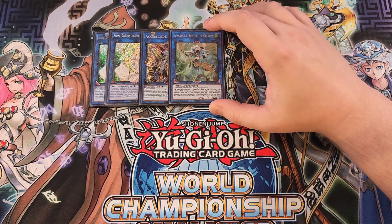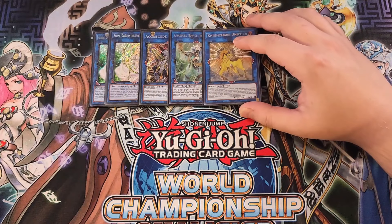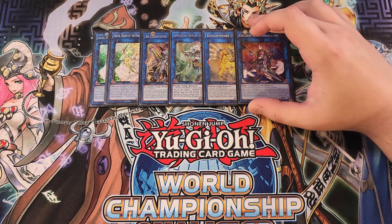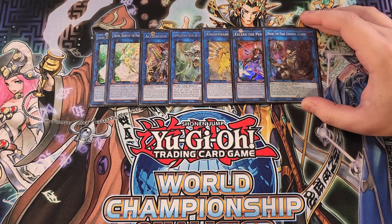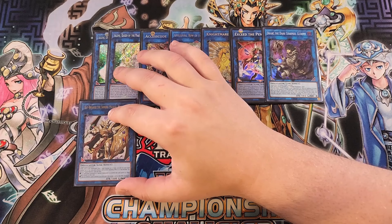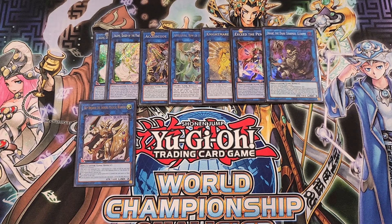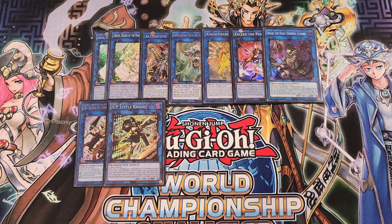One copy of Apollousa to give us multiple monster negates, with amazing arrows. A single copy of Nightmare Unicorn to spin stuff. One copy of Exceed the Pendulum, really good in any pendulum deck and especially this one. A single copy of the Dark Requiem — we have quite a few dark monsters, so this card helps bring back a dark monster from our opponent's graveyard for link climbing. One copy of Daybreaker as a one-of to help pop cards on the field. A single copy of SP Little Knight — you can swap it for Nightmare Phoenix as a budget option, but it's a great card if you have it.